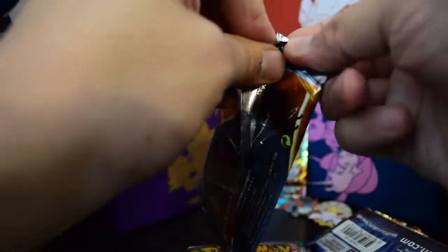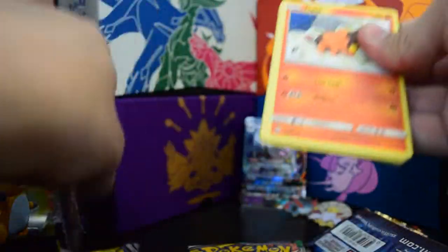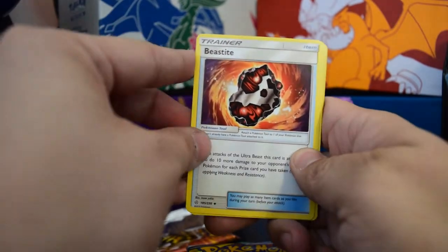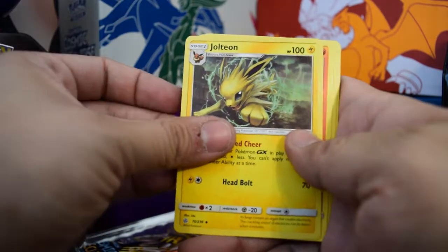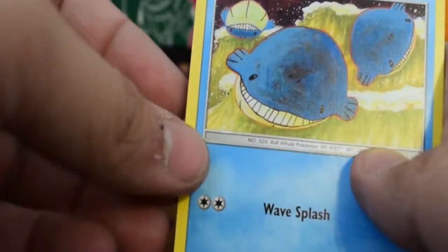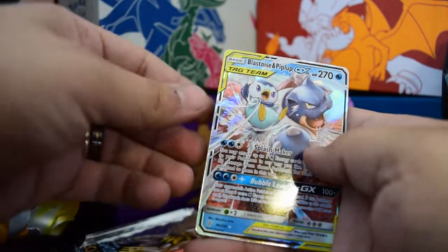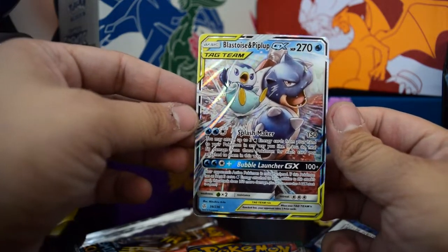Okay, so we got two Cosmic Eclipse packs. Four to the front. I have a feeling I'm going to get dicked in these two Lightning Boxes, especially with that opened Hidden Fates pack. Jolteon, Jolteon, Tepig, Togedemaru, Onix, Wailmer — I love that creepy artwork with his weird smile. Palpitoad. Got a Phantom Forces reverse. Blastoise and Piplup GX — not bad. I'll take that.